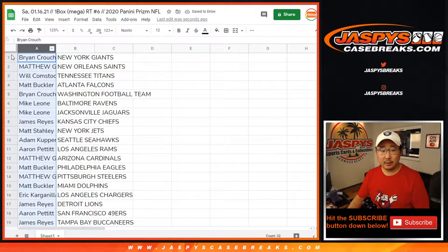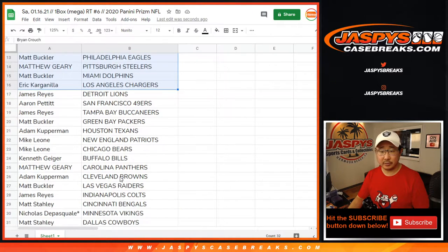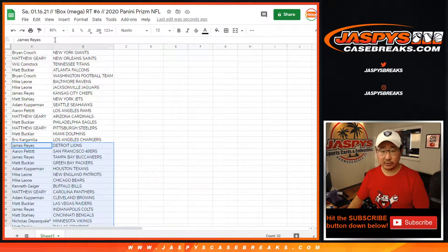Here's the first half of the list right here. Matt Buckler — Eagles. Eric — Chargers. Matt — also Dolphins. There's the rest of the list: Matt Saley with the Bengals. And of course, a shot at the high-end mixer spots. No trade windows in filler breaks here. Let's sort by column B. If you're ever wondering how many fillers we needed to accomplish to unlock a full break, it's in the break schedule — check that out.